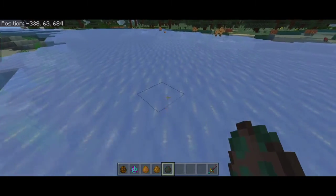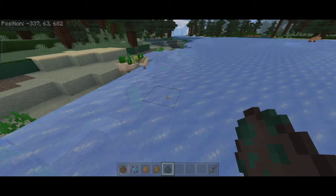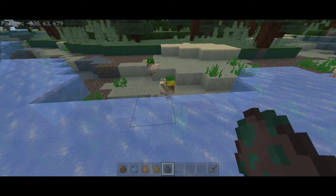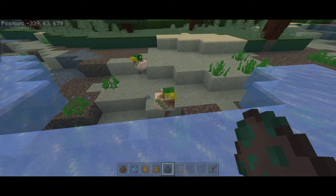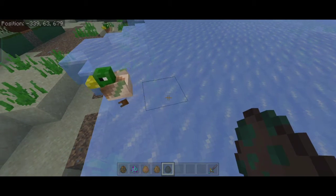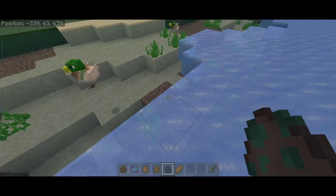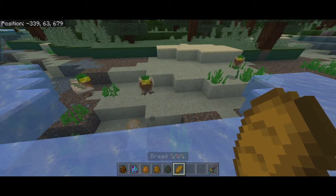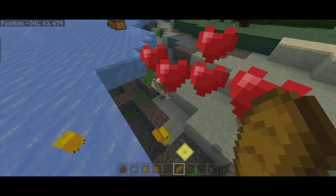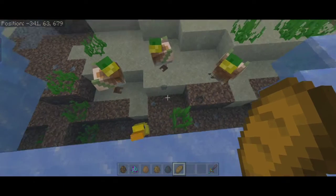The ducks also have a texture and model change. The last one was just a retextured chicken, but now they have a better model and better AI — they now swim on water and float like normal ducks, and also walk on land. They have small babies and also drop eggs like chickens. You can use bread to breed them, and you can find ducks spawning in rivers and beaches.